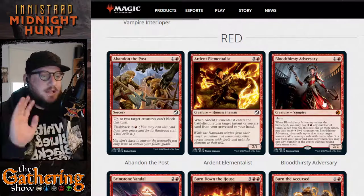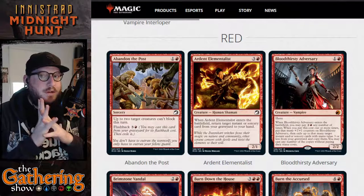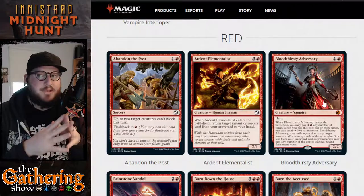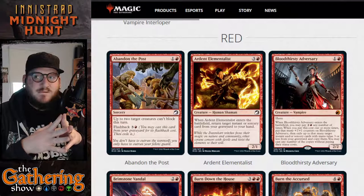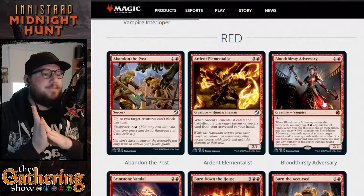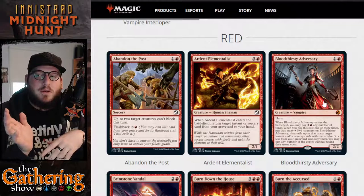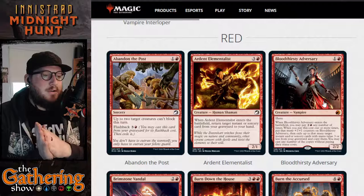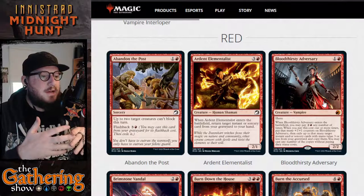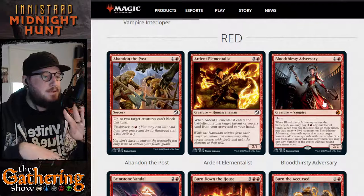Let's do some math. If you have 14 mana on board, you tap two of that mana to cast Bloodthirsty Adversary. Then you tap the rest of your mana — 12 mana — to pay the two and a red cost four times. So you put four counters on Bloodthirsty Adversary.